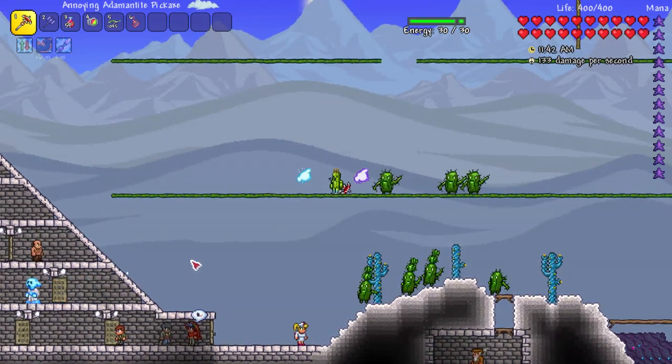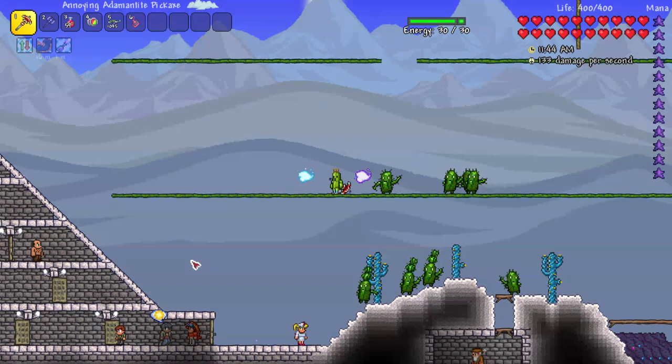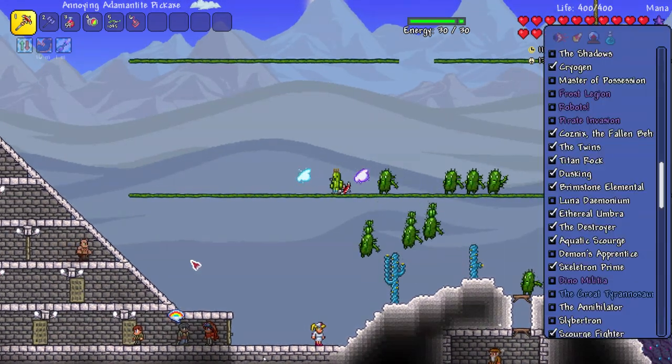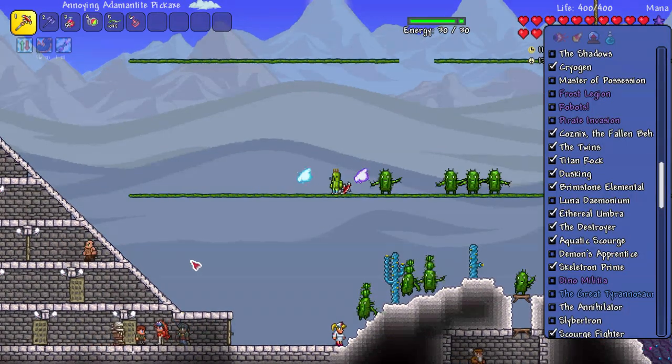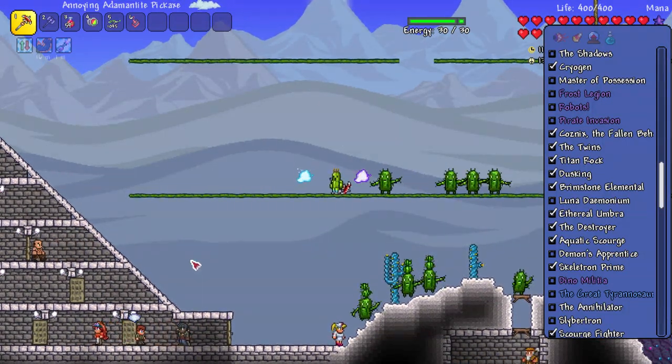Let's take a blind look at what bosses are actually available at our current state in the game. We've currently gone through all of the mechanical bosses and also done entry-level bosses for Calamity, Beyond the Forgotten Ages, and Thorium. Let's see where we're at.